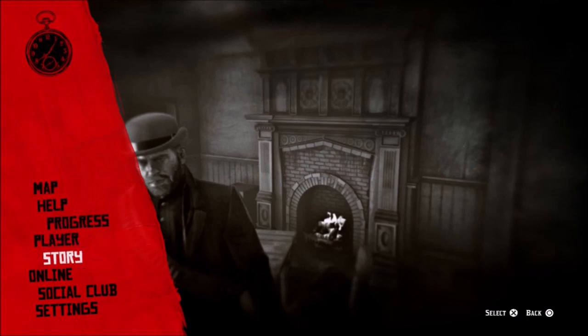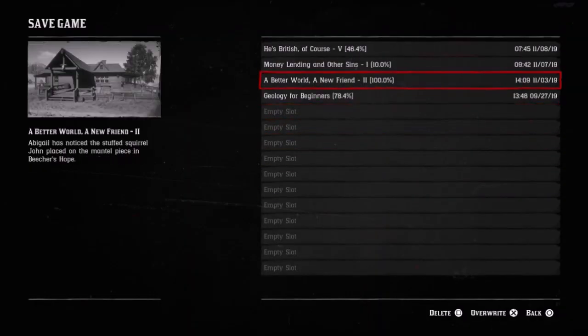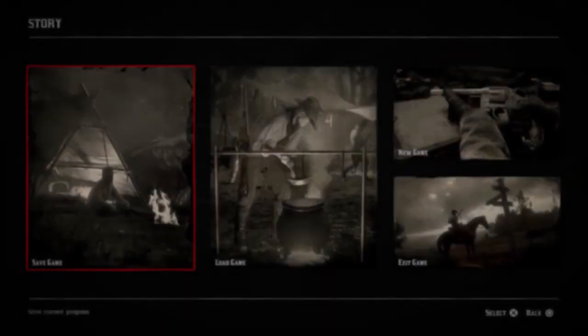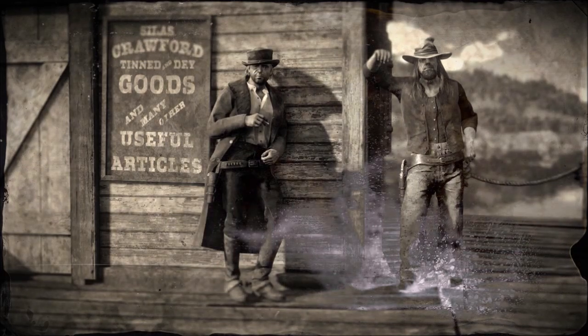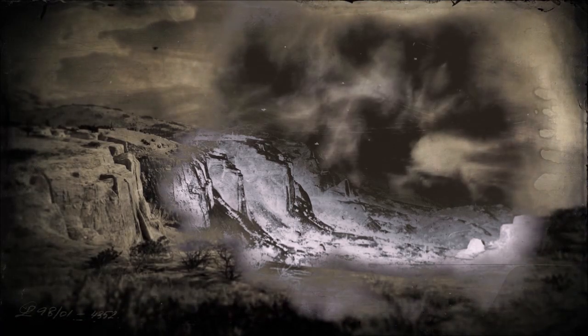Once you have taken the money, all you have to do is save the game. Hit pause, go down to Story, save game — you can save anywhere you want, it doesn't really matter. When it's done saving, back up, go to Load, and load that last save you just made. When it's done loading, you should respawn pretty close to the house — you might be right in front of it, you might be down the road just a little bit, but you should be within walking or running distance. Then all you have to do is go in and do the same thing: kill the guys, take the money, save it and load it. It's that easy.